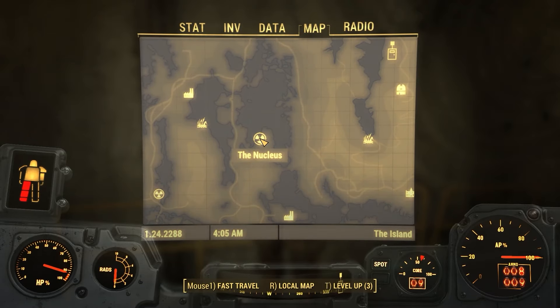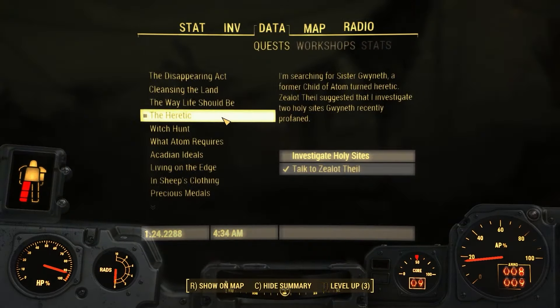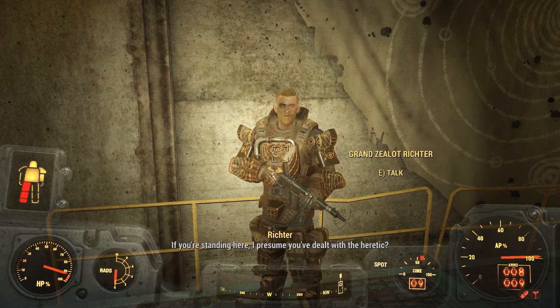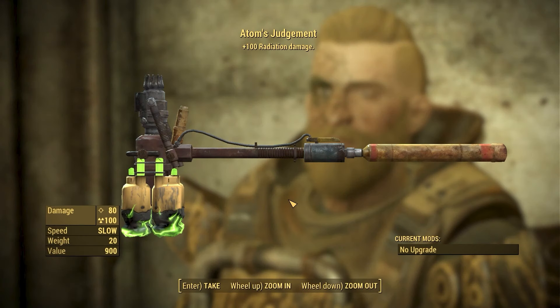From here we will head over to the Nucleus, where we can find 3 more unique weapons. The first will come from the side quest called the Heretic, which is given to you by Grand Zealot Richter, and after you complete this side quest you will be given Atom's Judgment melee weapon. This could be one of the hardest hitting melee weapons in the game, and the perk on it makes this weapon deal an additional 100 radiation damage per swing.